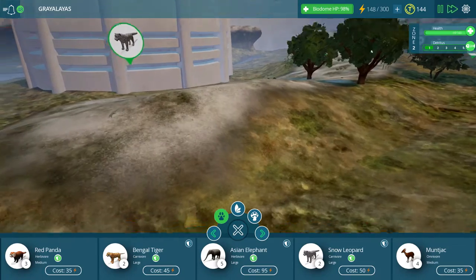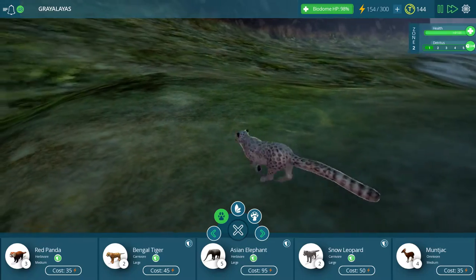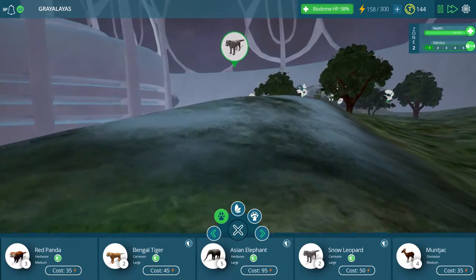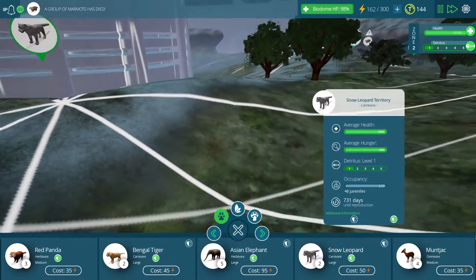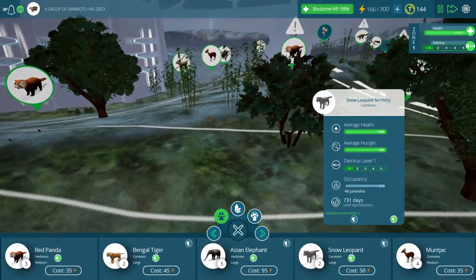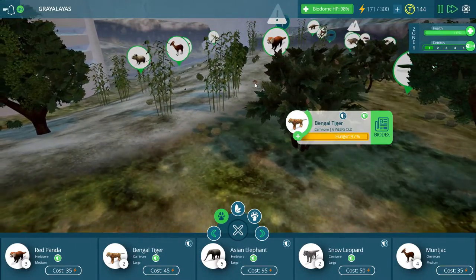Let's take a look at these snow leopards real quick. Look at that spot pattern - very neat. How far is their kind of range of motion, I'm wondering. I'm just wanting to make sure that they can get food if they need to. They can - wow, they span all over this place.